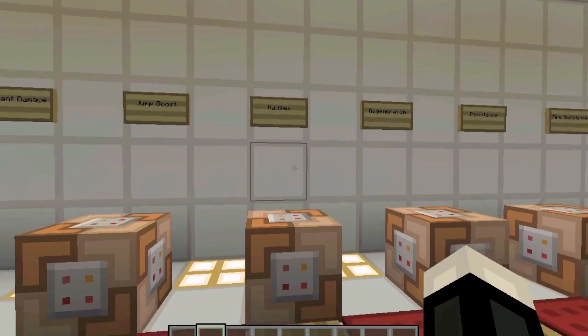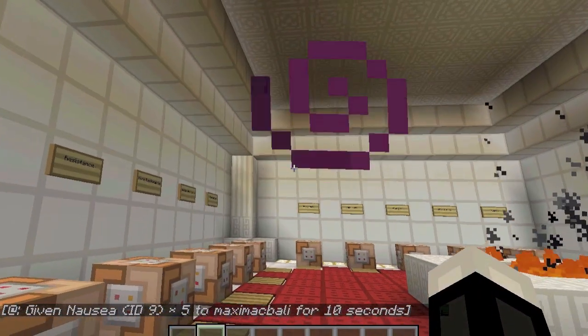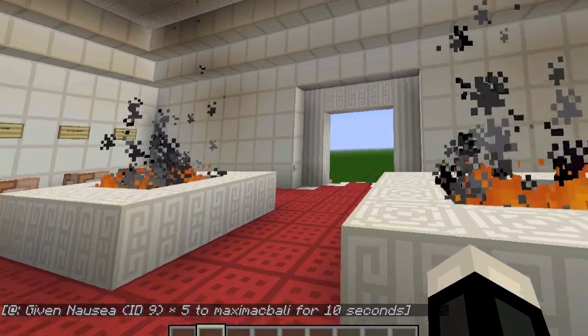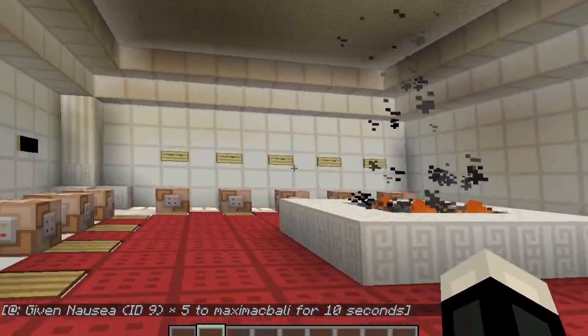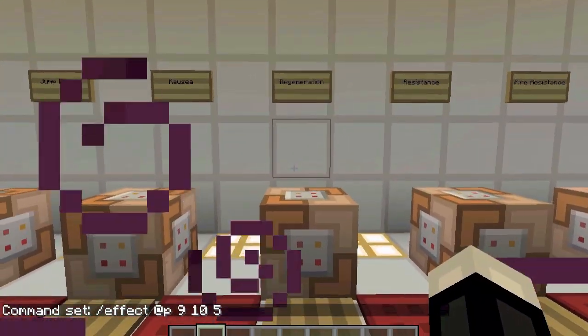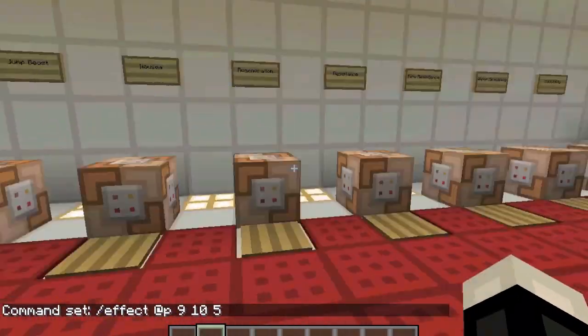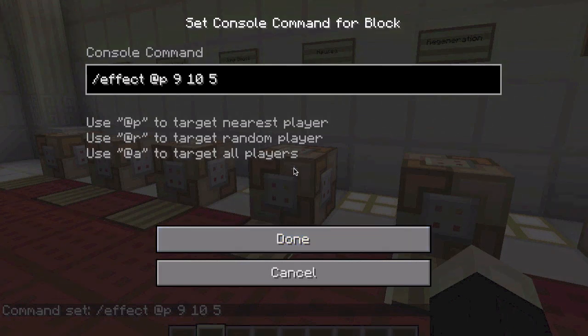Nausea is another one you can't get from potions. You step on it and it will basically trip out your whole screen. If you leave it on for too long, you're just going to pass out. I only put it to 10 seconds — if you put it on 5 seconds, it just doesn't even work. That's just a quick example; you can always change it. Just change that middle number to however long you want, in seconds — it's currently set to 10 seconds.